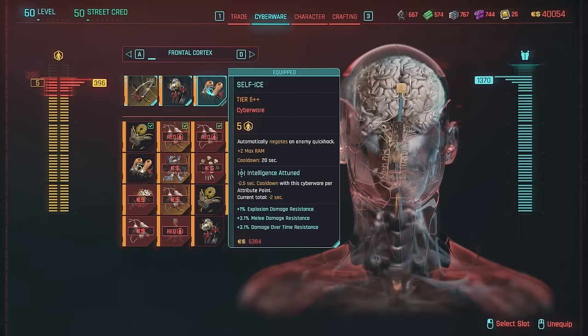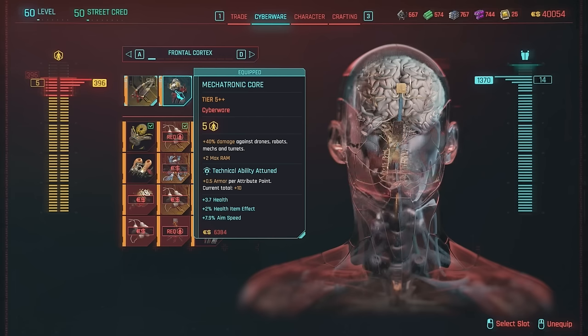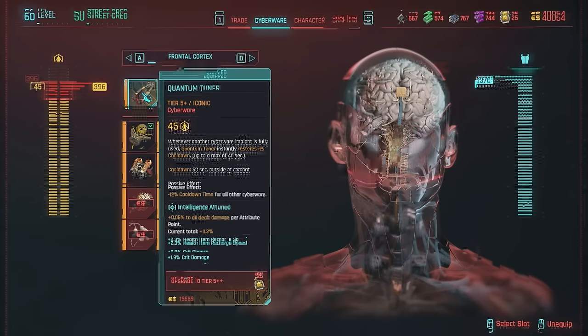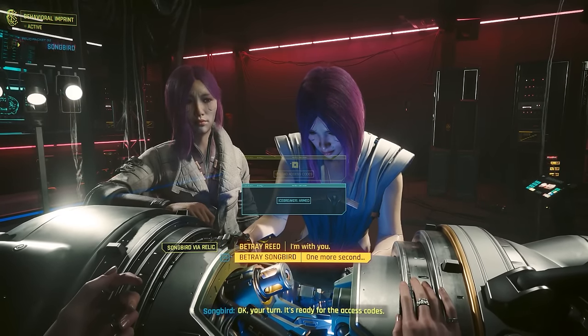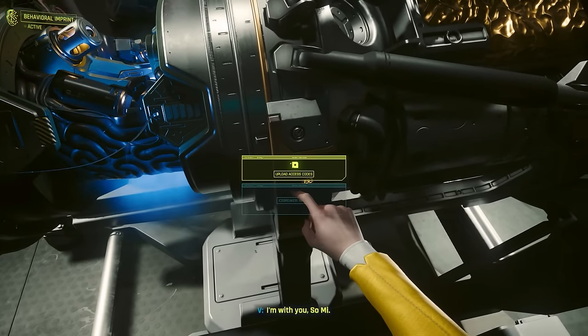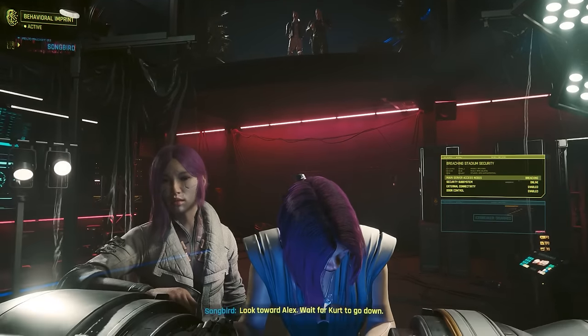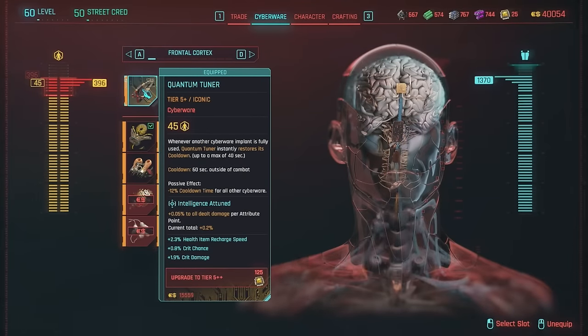Under the frontal cortex, I'm going with Self-ICE to automatically negate enemy quick hacks on me — so if a net runner tries to hack me, it won't work. I like Mechatronic Core for bonus damage against drones, robots, mechs, and turrets. And I like the Quantum Tuner, a Phantom Liberty piece of cyberware — slight spoiler, you get it by siding with Songbird during the Firestarter mission. Whenever another cyberware implant is fully used, Quantum Tuner instantly restores its cooldown up to a maximum of 40 seconds. Its passive effect is minus 12% cooldown time for all other cyberware.